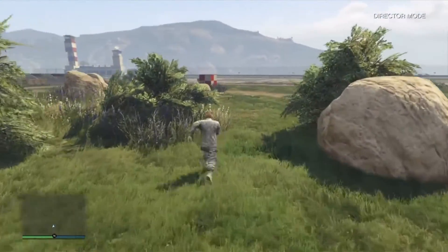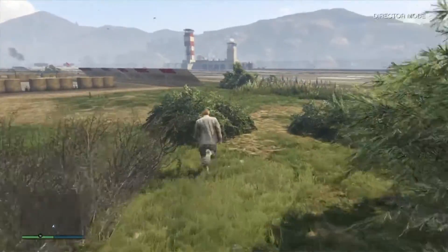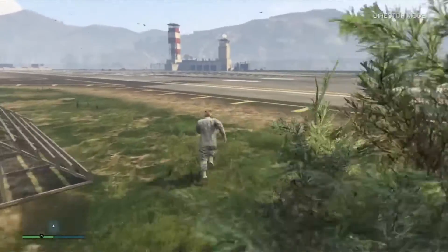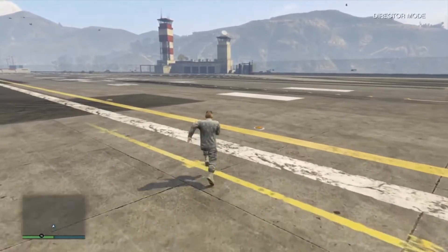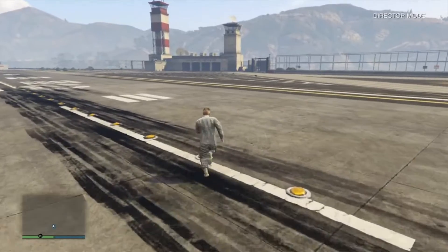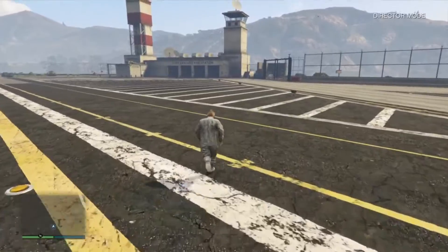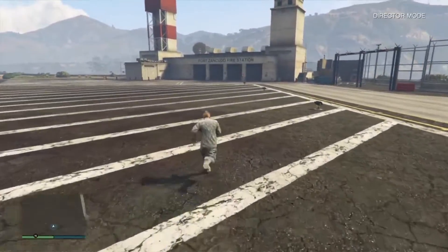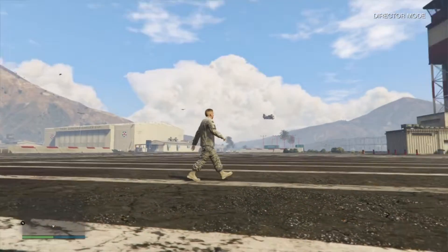Obviously this whole area is a runway - this is where you can just take off with anything you want, anything that we can provide you with. And then, obviously you guys may not know this, but right at the back, right in the back corner of the whole base, we actually have a fire station. And as you can see, we've got no vehicles here.